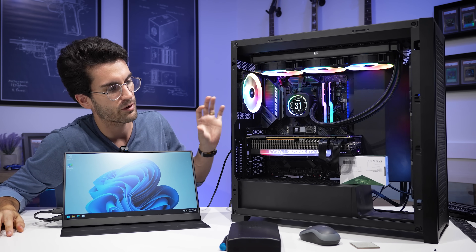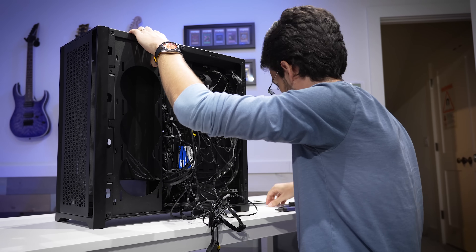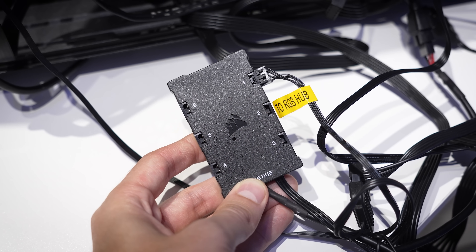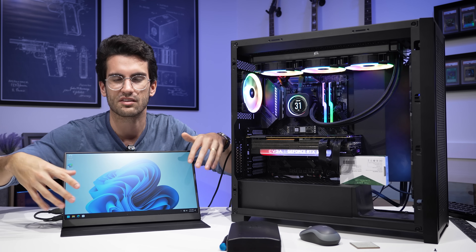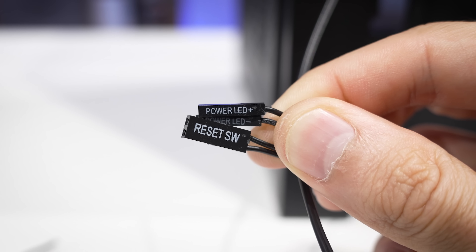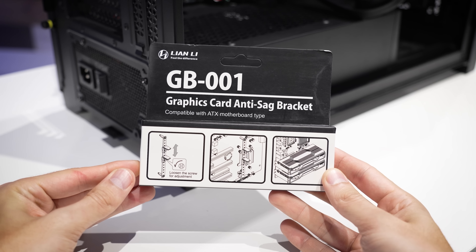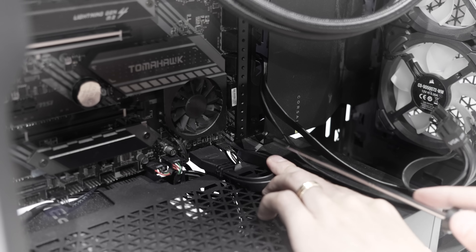There are a few housekeeping things to take care of before we wrap up. I'm going to clean up the cable management behind the motherboard tray. I also learned that the seventh Corsair fan — the very bottom fan on the front panel — is not synced with the other six because it's connected to a separate RGB hub. The main hub only has six RGB ports, so the seventh is just a straggler. That can be fixed easily in software, but not something I can do here without installing programs the owner hasn't approved. We've also got to reconnect the remainder of the front panel — the reset pins in particular need to be connected.